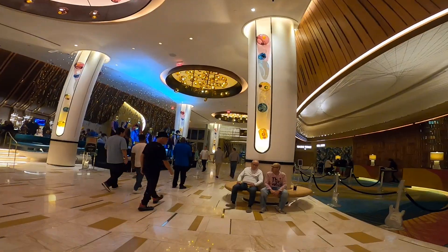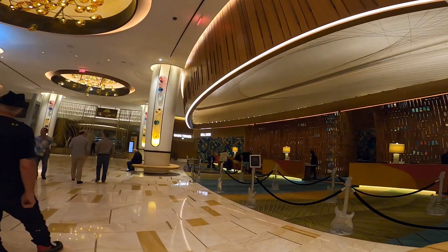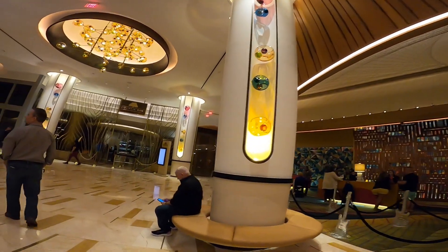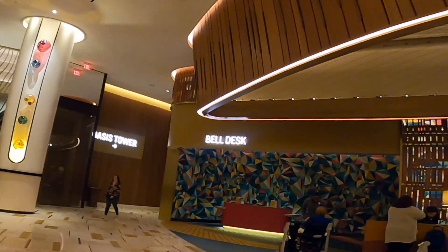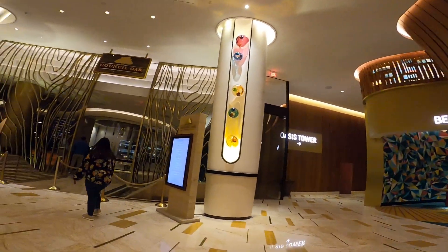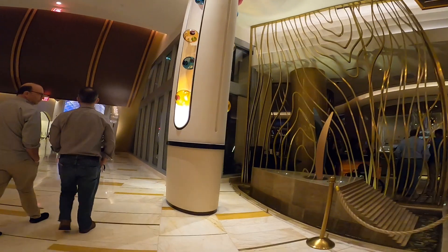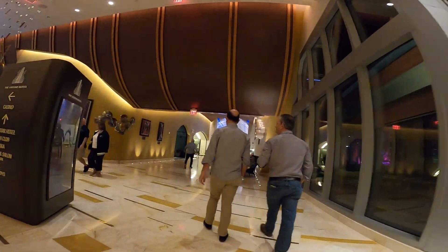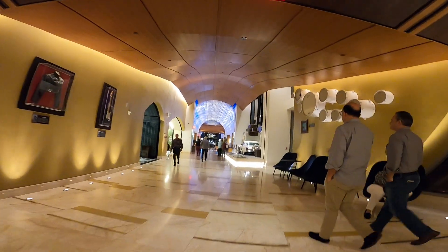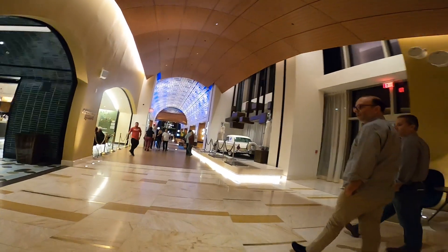I'm heading now to the hotel area. To my right there is the lobby, the bell desk, and the Oasis Tower, which is one of the towers of the hotel. As we keep going this way, we'll be heading to the second tower, which is the Guitar Tower. This whole area connects to the swimming pool area and the Oasis as well.